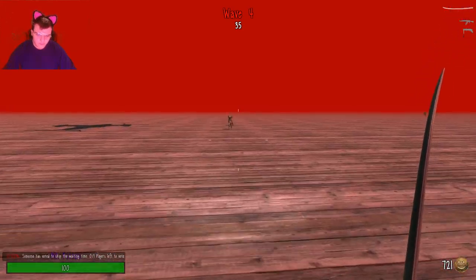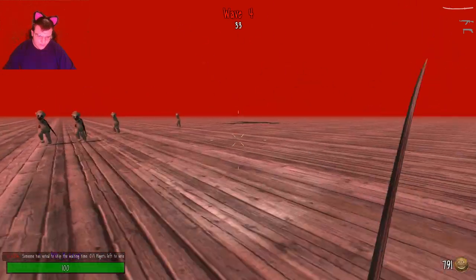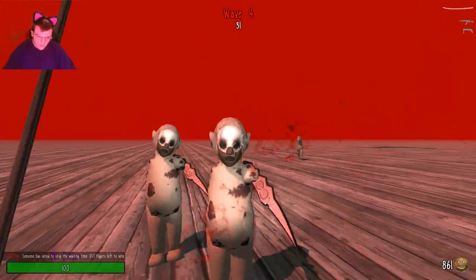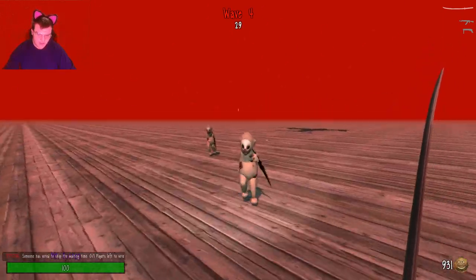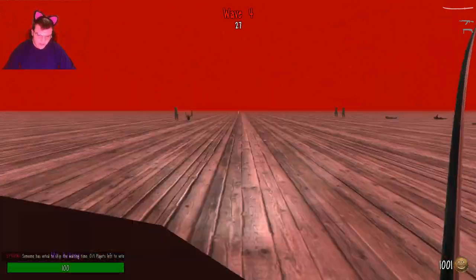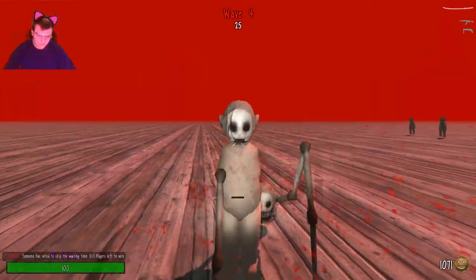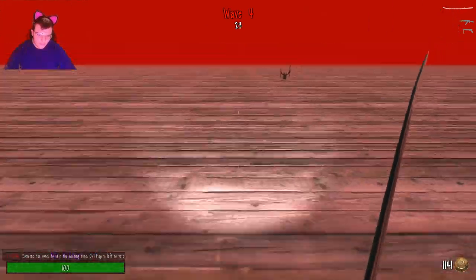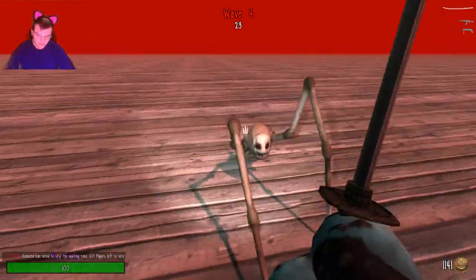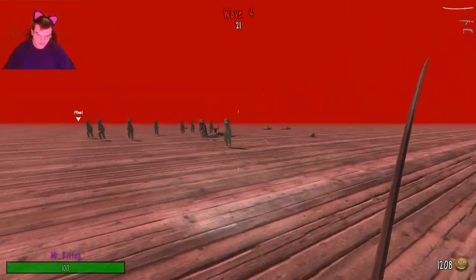Wave four. No struggles yet — that usually happens at Wave 6. But at Wave 5 I have to admit the phantom newborns are annoying. Let's see the crawlers over here. They fit better into this game rather than the spider droids, I have to admit.